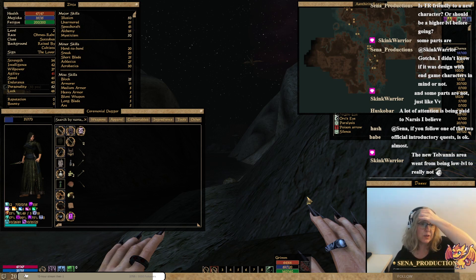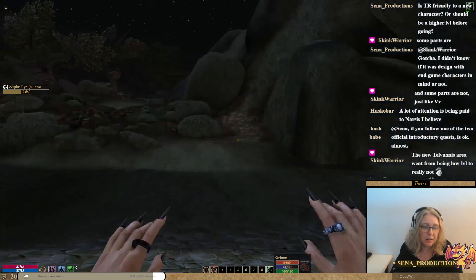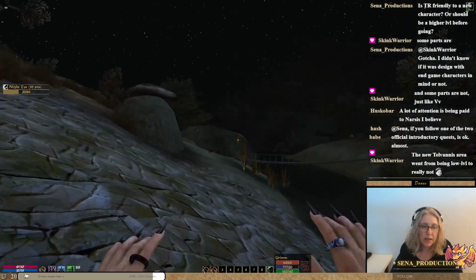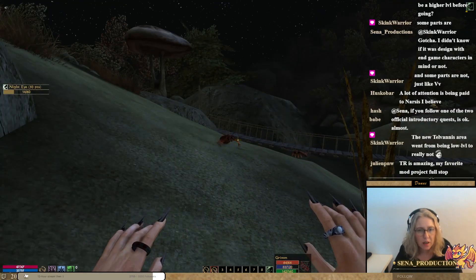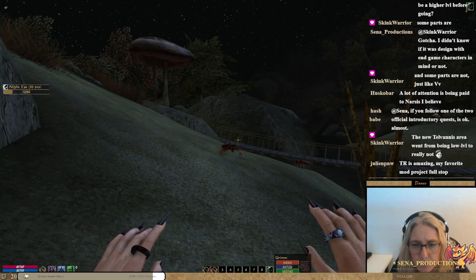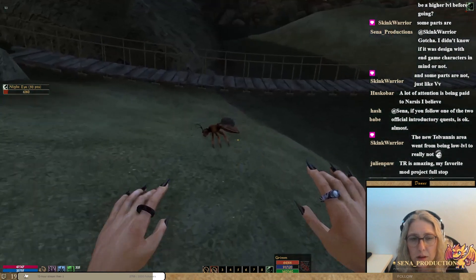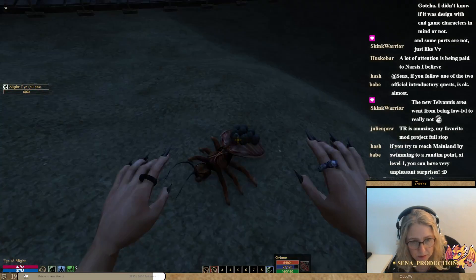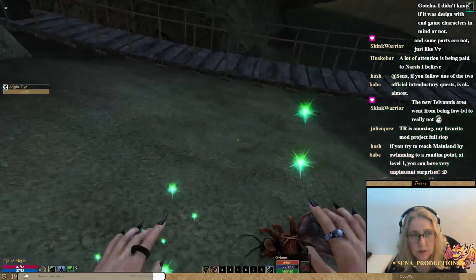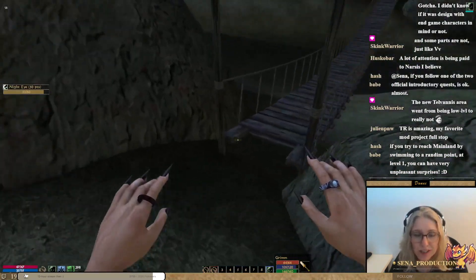There's a lot of Tamriel Rebuilt — the new Telvanni area went from being low-level to really not, probably because the Telvanni Isles were the first maps. Okay so there's a cliff racer, there's also a crab here, and another one there. Let's do the crabs together. Oh hello — you're friendly! You're almost cute. This one has eggs. And they don't kill me, which I really really appreciate.